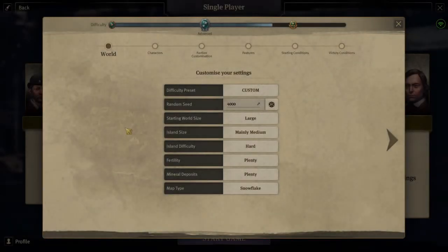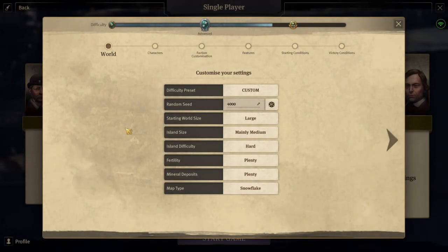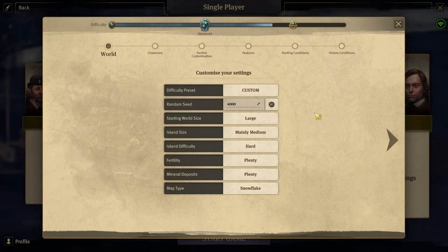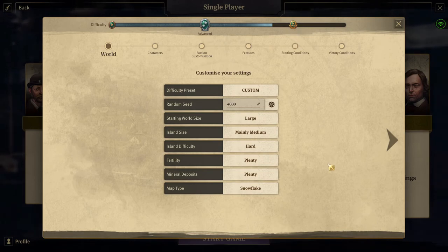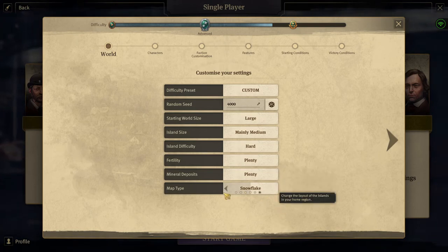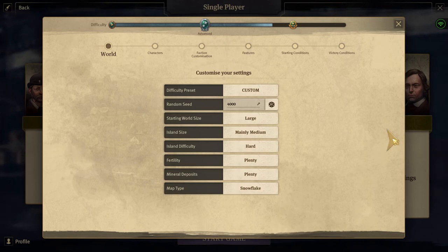Welcome to Anno 1800, folks. We are giving it another shot because I screwed up last time. We're starting on almost expert settings: world size large, island sizes mean, difficulty hard, fertility plenty, and middle deposits plenty.